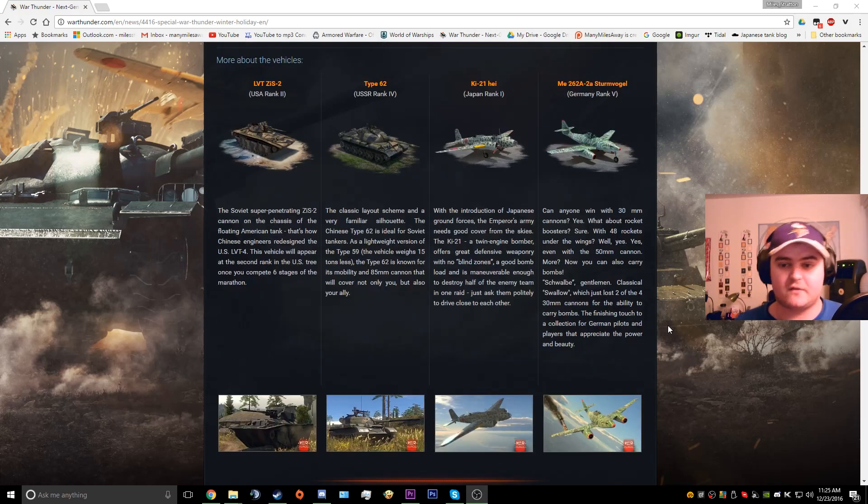So there are four vehicles coming in this package. You can get the LVT ZIS-2, a USA Rank 2 vehicle; the Type 62, USSR Rank 4; the Ki-21 Hai; and the ME-262 Sturmvogel — I hope I'm pronouncing that right.